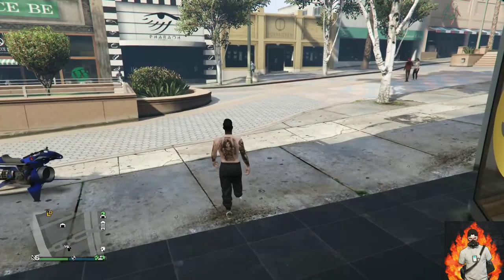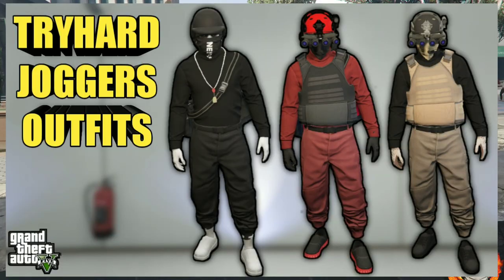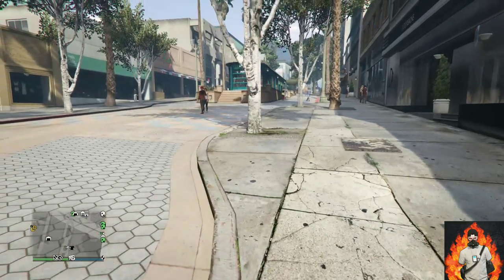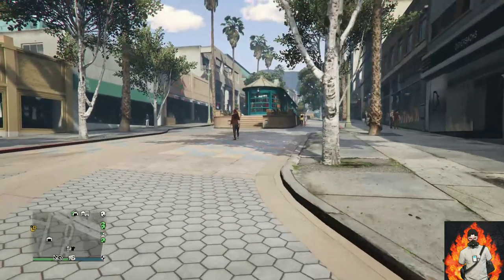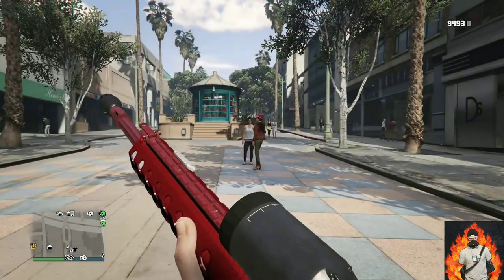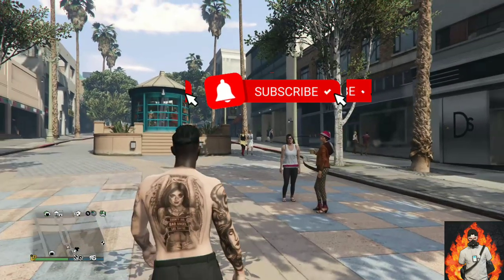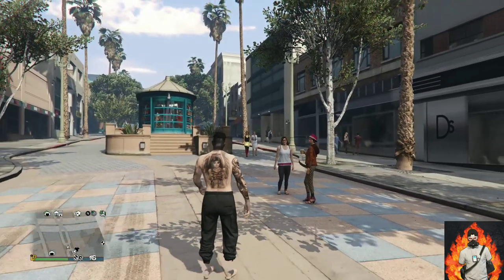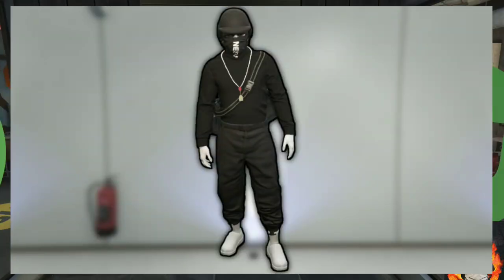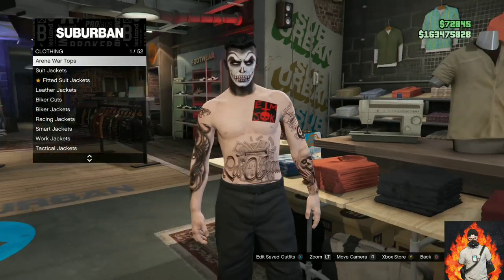Yo, what's going on YouTube? Welcome back to another video. Today I will be showing you how to make 3 different tryhard jogger outfits. If you do not have any of the joggers in the thumbnail, there will be a link down below in the description on how to get them. If you're new here, remember to hit that subscribe button and turn on the bell notification. Let's get straight into the video — I'll be showing you how to make this cool black tryhard outfit.